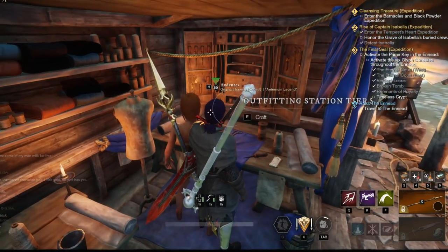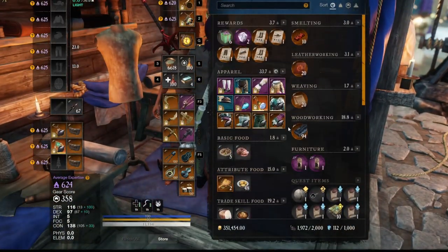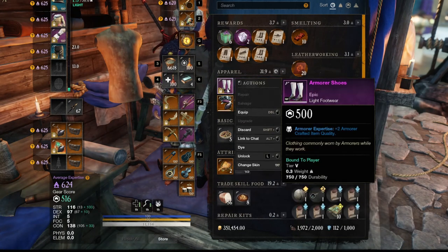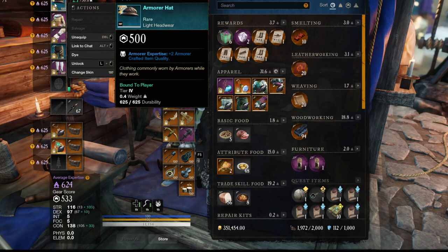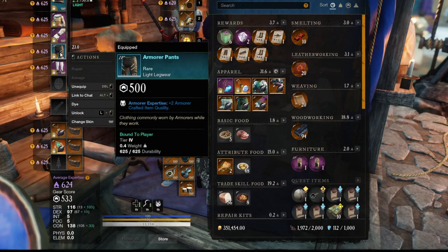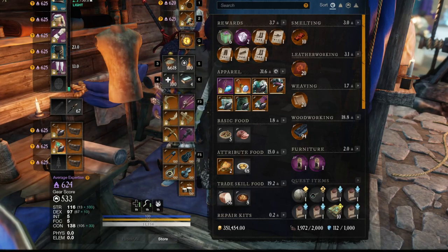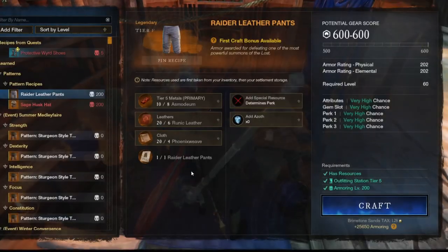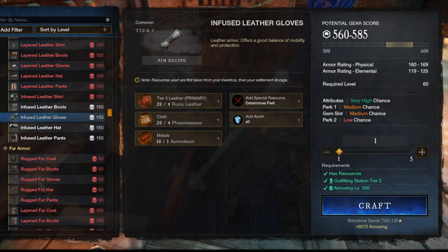First, you will require the crafting armor set associated with the crafting ability you are attempting to craft within — in this case, armoring, but there is a set for each skill. You can find a link in the description to a complete guide on these armor sets, where to farm them and what they are. These armor pieces will provide you with a plus 2 per piece worn to the crafting potential gear score of the items crafted while wearing it. This is a plus 2 to the base and the ceiling, and that is an important distinction. So with five pieces, we now have plus 10 to the base and the ceiling, making it a 555 to 585 craft potential.